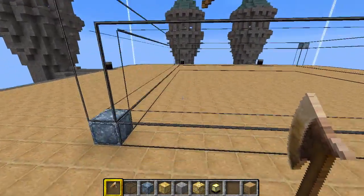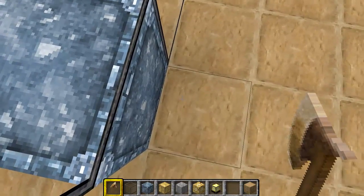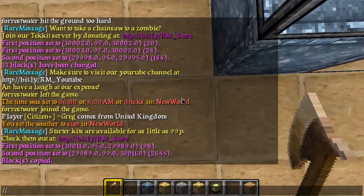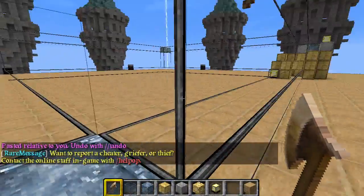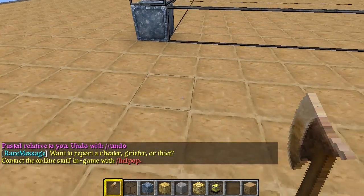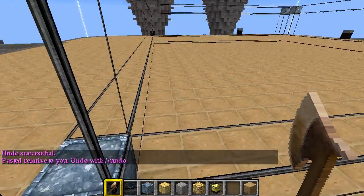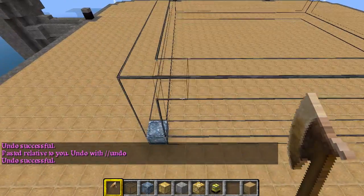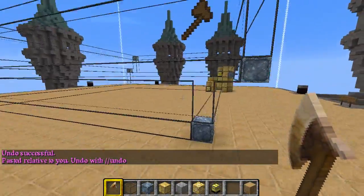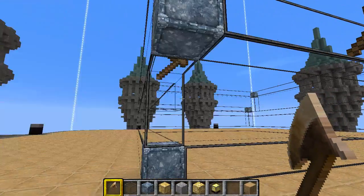The way that the WorldEdit clipboard works is that it saves the region relevant to your player position. Since I copied from this block in the far bottom left corner, if I moved one left and then did //paste, that would simply put that entire region one left because it is relevant to my player position. This also works vertically — if I flew up here and then did paste, it does the same thing. And it also does not delete the original area.